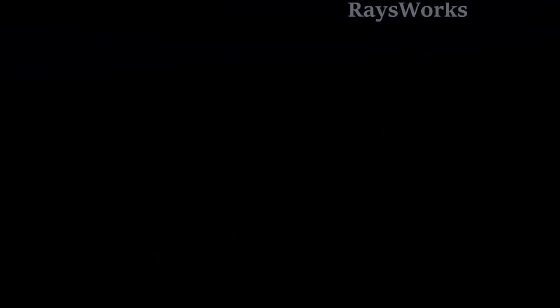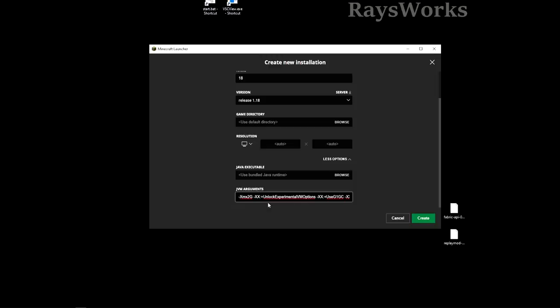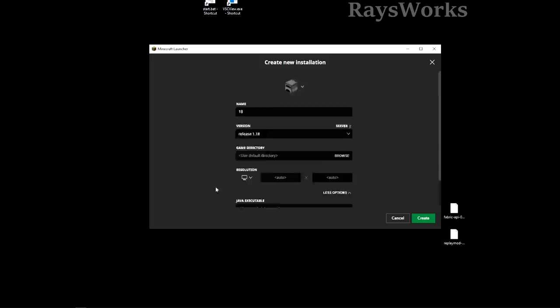So I want to go over some ways you can run 1.18 even on low-end computers. It starts at your launcher: make a new installation, choose your version — I'll call it '18' — then go to More Options. Right where it says JVM arguments, make sure to give Minecraft enough RAM. If you have four gigabytes to dedicate, do that. Otherwise leave it at two, but restart Minecraft every so often to free up memory.